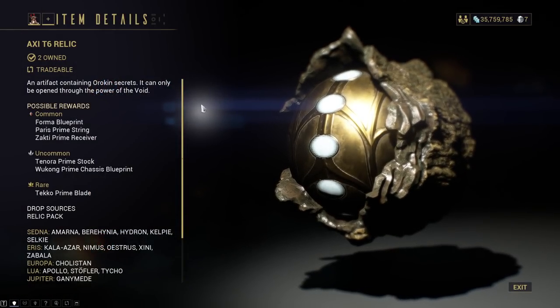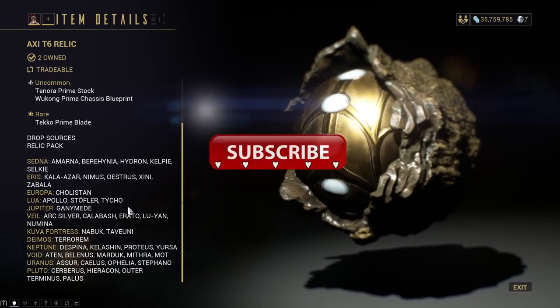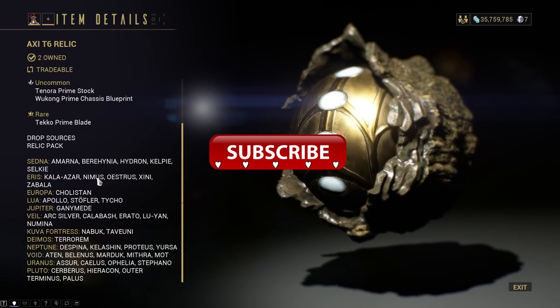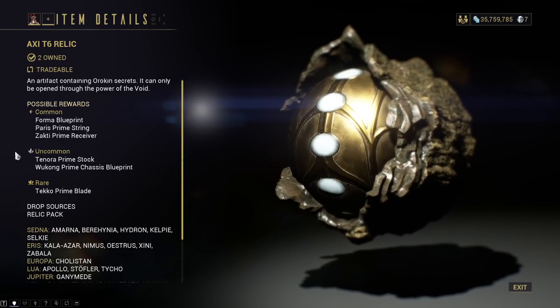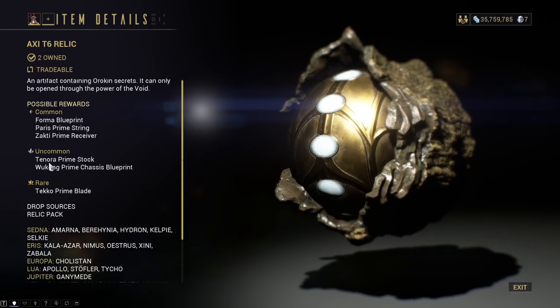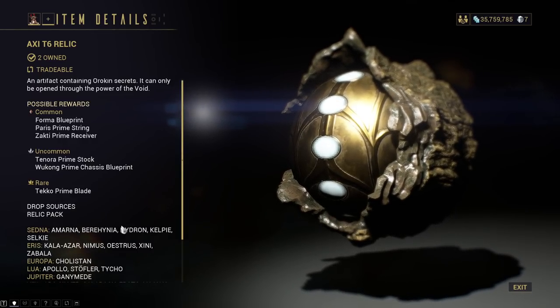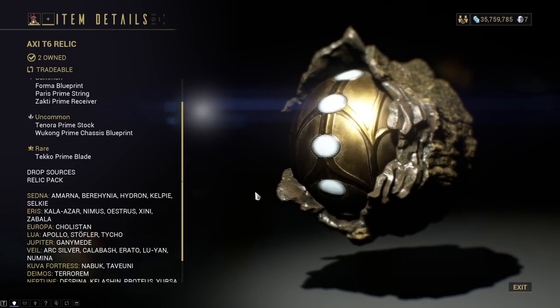First we have the Axie T6. No shock here, they just drop from general high-tier missions. Farm up your most popular high-level mission that you like. You'll be getting the Wukong Prime Chassis blueprint as an uncommon, and then Tenora, Tekko, Zakti, Paris — you'll get more stuff afterwards. In total there are almost 10 relics, so we'll go through all of them.